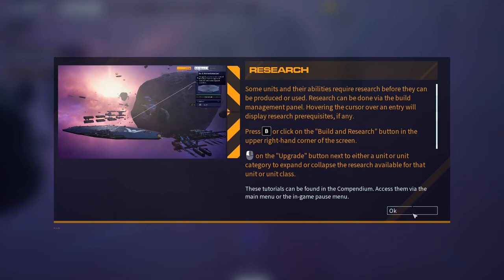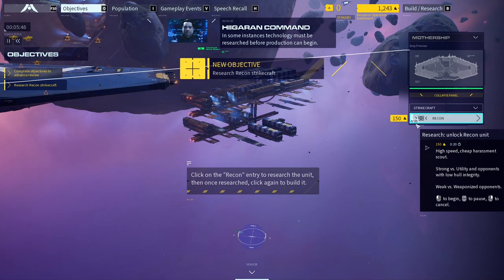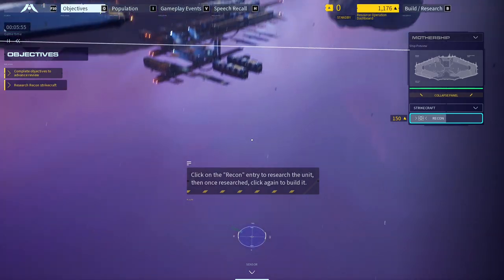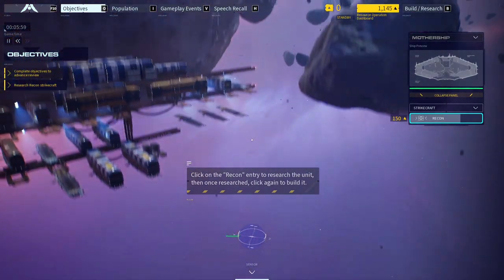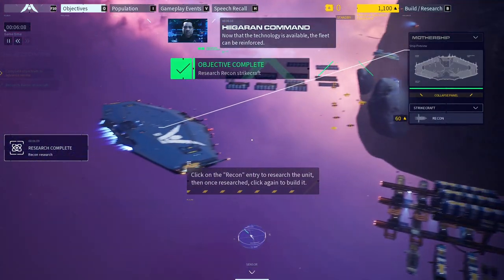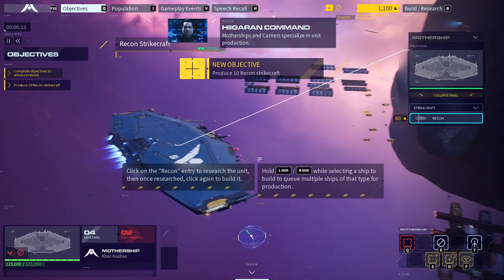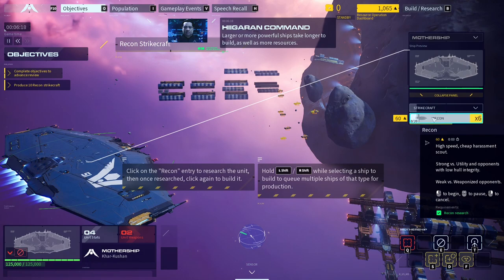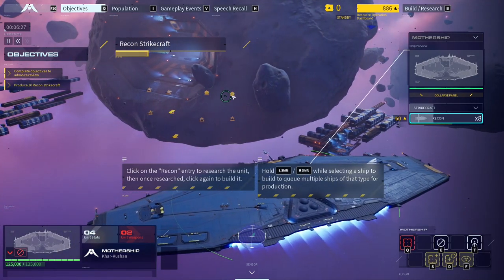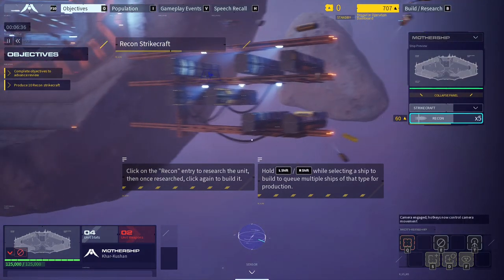Press B to build and research. Open the build and research interface to begin unit production. I would like to research recon technology — must be researched before production can begin. Recon strike craft are now available. I spent 150 triangles. Now that the technology is available the fleet can be reinforced. Other ships and carriers specialize in unit production. Larger or more powerful ships take longer to build as well as more resources — if the fleet runs out of resources, production will stall. Right, you need resources to do things.